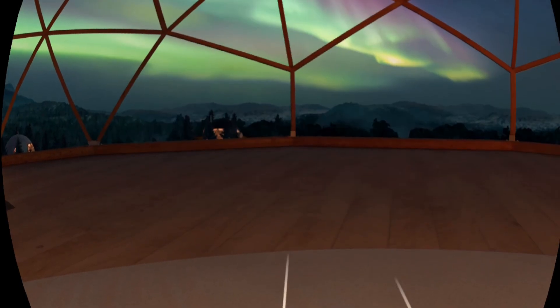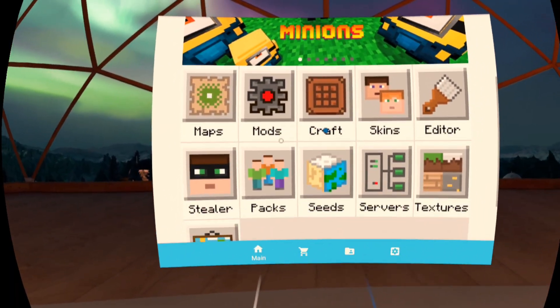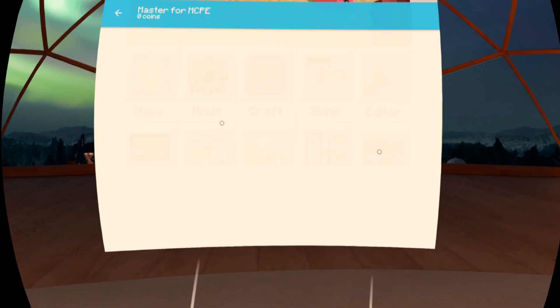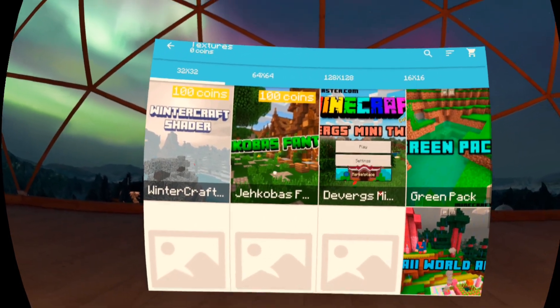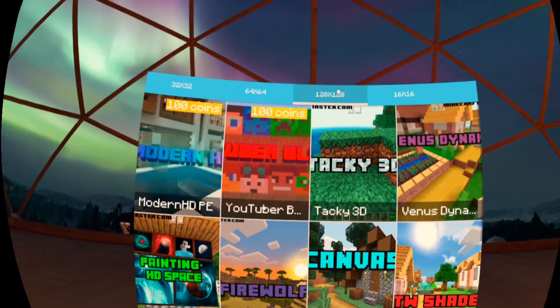It's one that my son told me about — he does all this Minecraft stuff. He's always saying, 'Dad, I found this awesome skin on Mod Master, I found this mod on Mod Master, these texture packs on Mod Master — it has everything.' So what you do is sideload Mod Master, then launch it and you can select all different kinds of things you want. There are mods, texture packs, and so many different things.